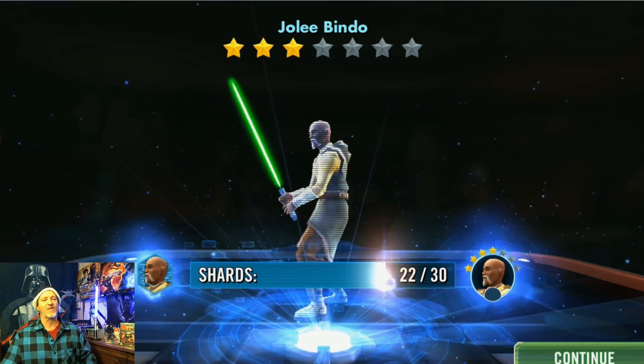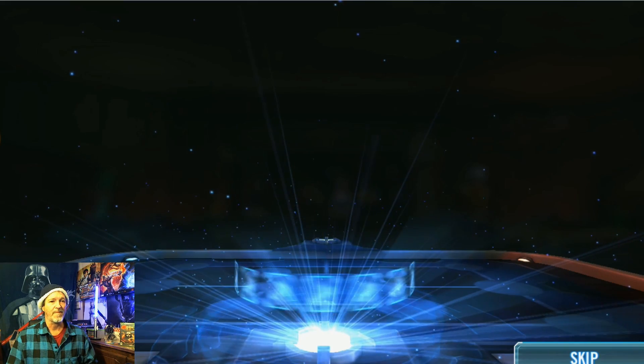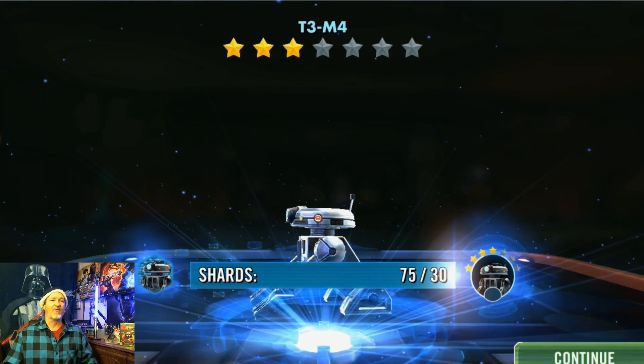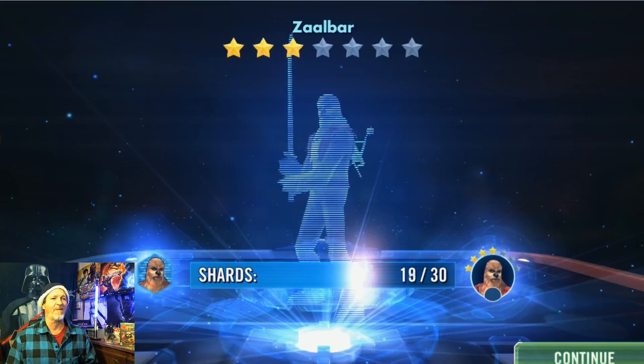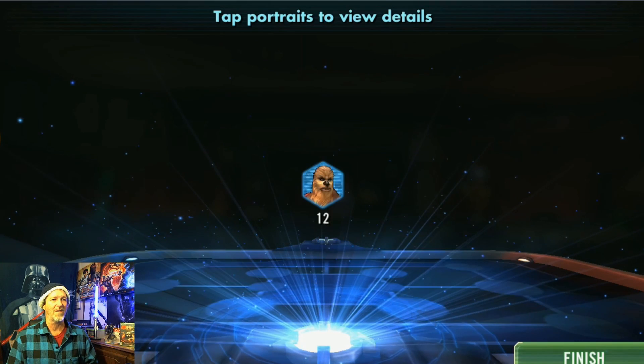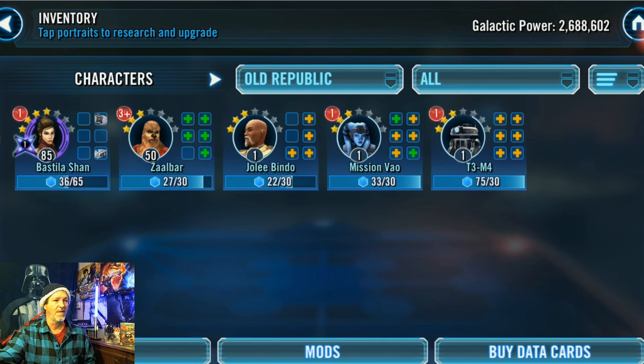Another 10 for Jolee — he was the hardest for me, as I showed earlier. I'm still trying to get his shards. Then 25 — that is great. I really went up on T3, a couple of 20s and a 25. That's the best I did — 25. Then 12 for Zalbar. I ran through the crystals but I was motivated by the 20s and 25s. I'm gonna go buy a vault because that was worth it — I wasn't just getting 10s every time.